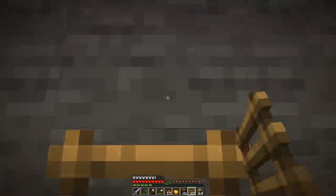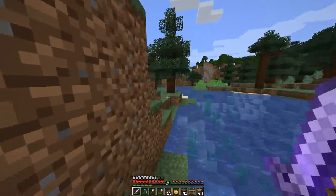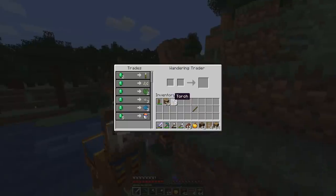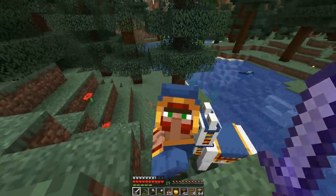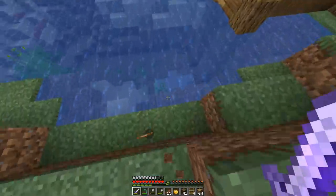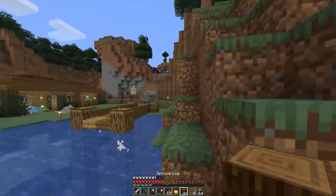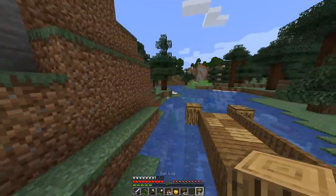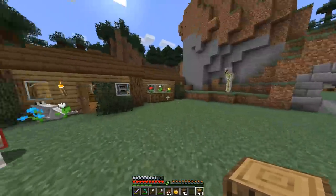I just came out of this hole and it looks like we have a friend here — a wandering trader. Let's see if he has anything. Nope. Well, it looks like it's time for you to go. I want your leads and your llamas aren't here to stay. I won't kill you — I just wanted to take their leads. I hate wandering traders, but those llamas can just chill. I'm not going to bug them.